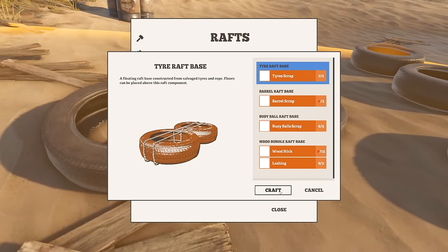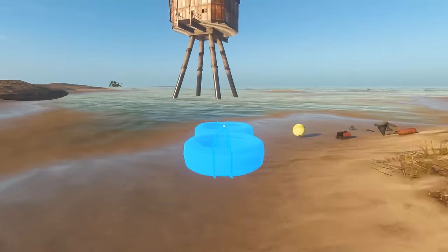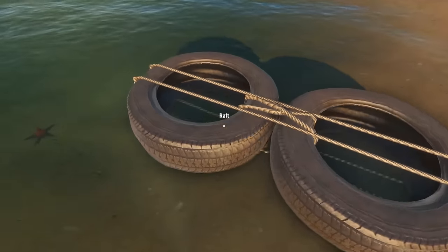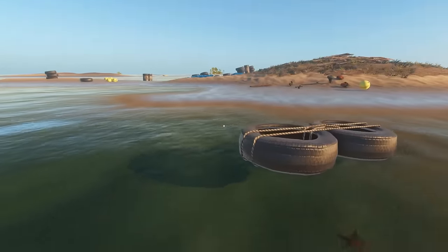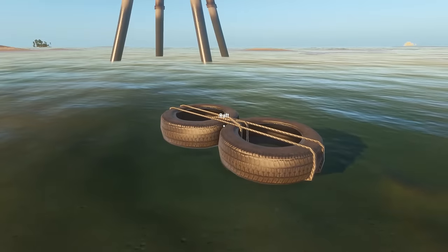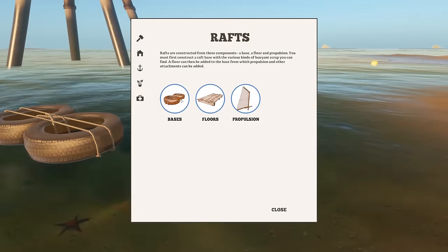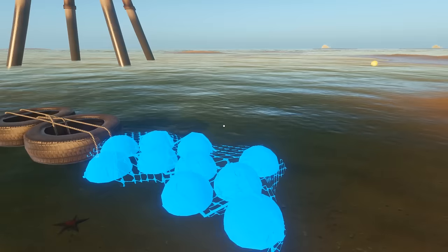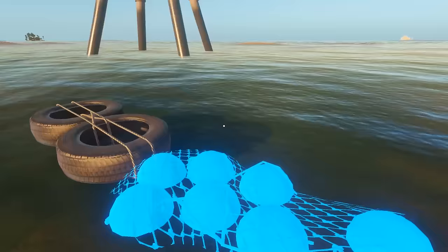Tires we can make. This is interesting. So tires are so heavy — oh, that's so cool. Tires are so heavy you can't put them in your inventory. Look at them float! Oh my. And then let's make another buoy ball scrap. Oh, and then look — oh yes!